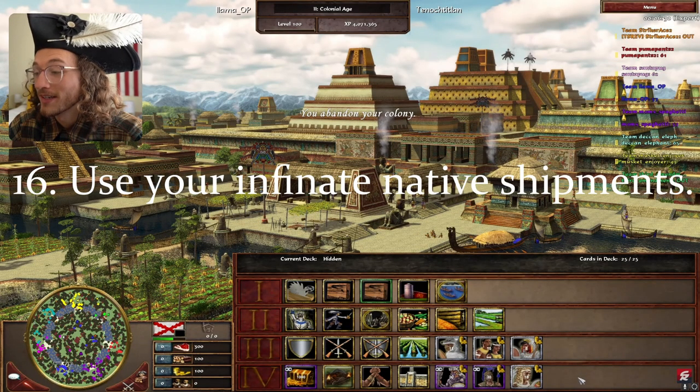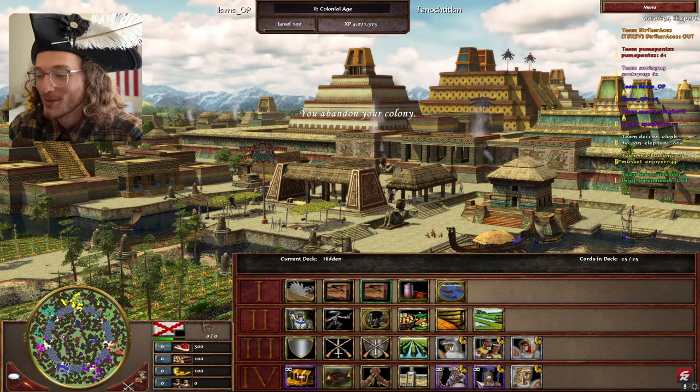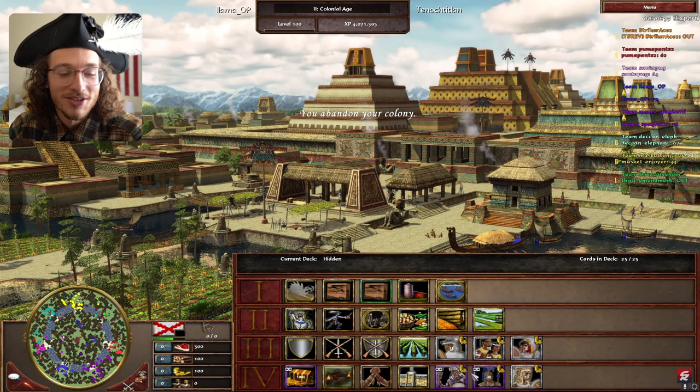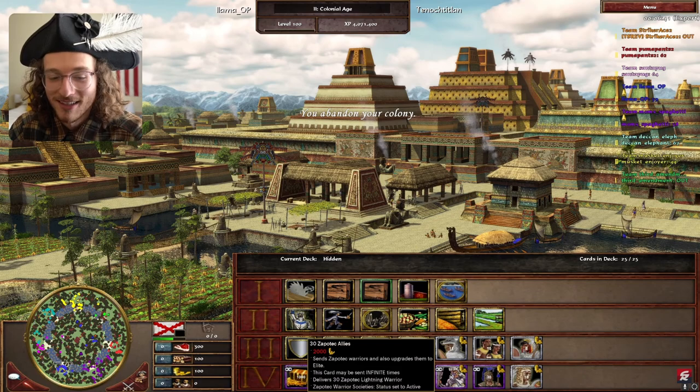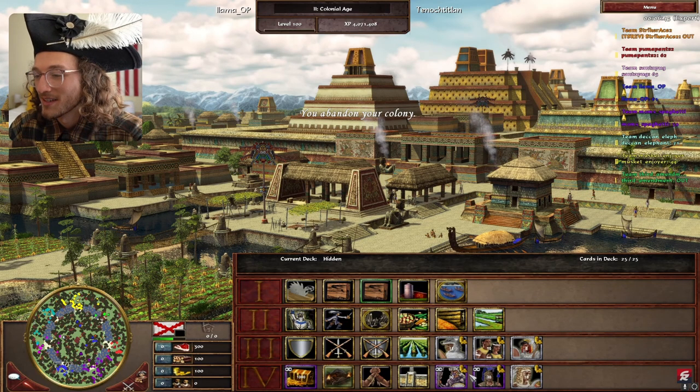Number 16: this of course includes infinite native shipments from your home city. Some are better than others, but that extra population simply helps — that is 60 population siege potential right there on a flank. And Brit players, we're begging you, please use the infinite Cherokee shipment.